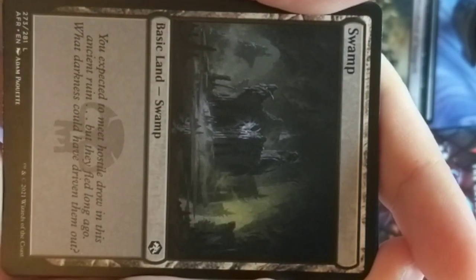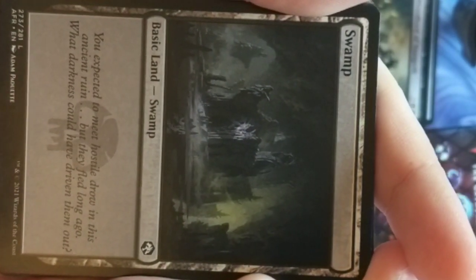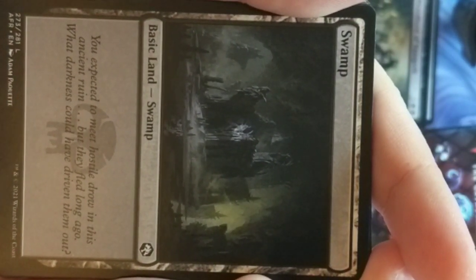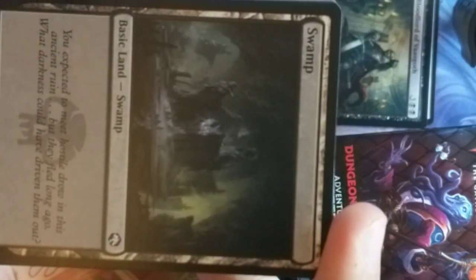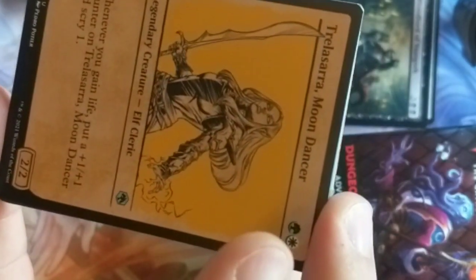This is weird — the drow don't live in swamps, they live in the Underdark. But the Underdark is being represented as a swamp, and I wonder if it's just because it's dark. I don't know if I like that feel so much.